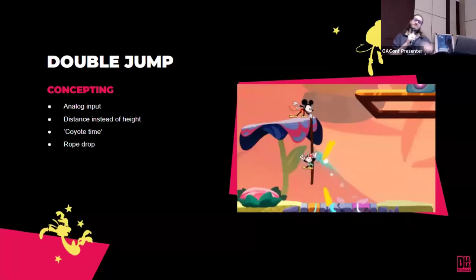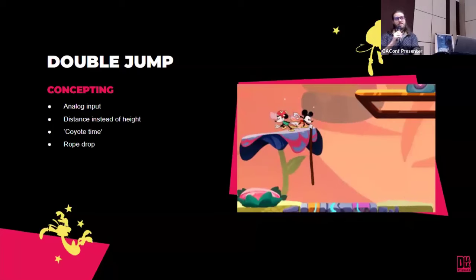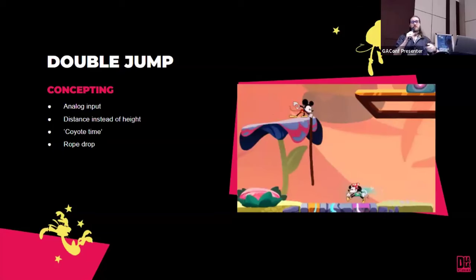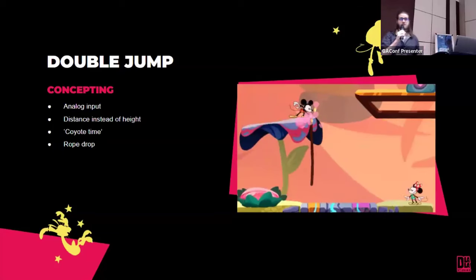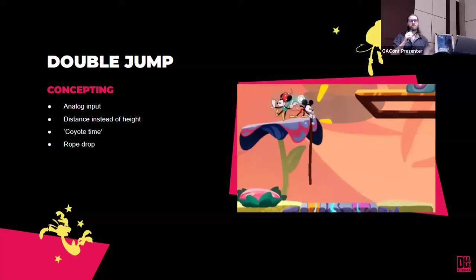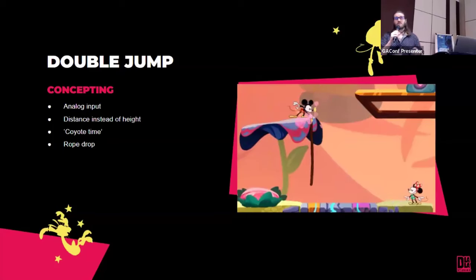Rope drop was a multiplayer consideration. In multiplayer, you can go to the edge of a platform, drop a rope down, and another player can run up, press a button, climb the rope, and join you. The idea: if one person has proven they can overcome the challenge, that's good enough. Other players can keep trying on their own, but if one makes it, they can help their friends — which also builds into this idea of it being more fun together.